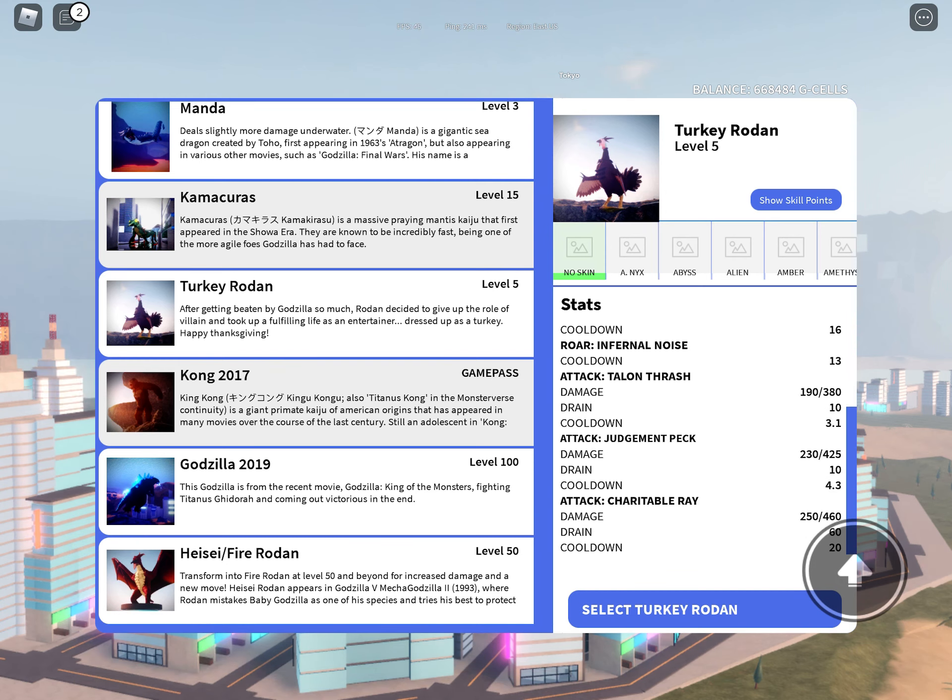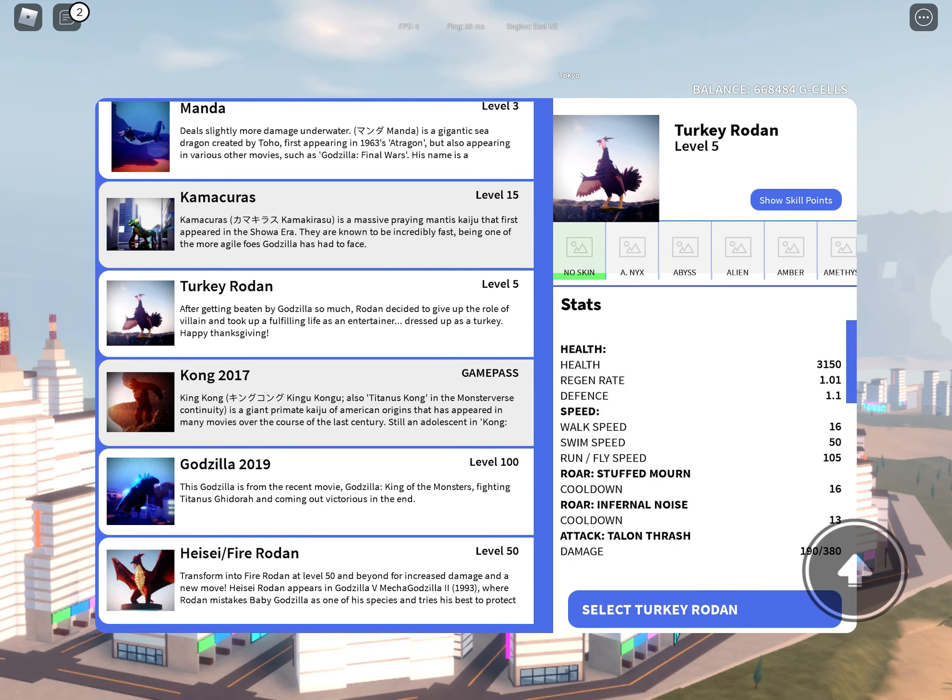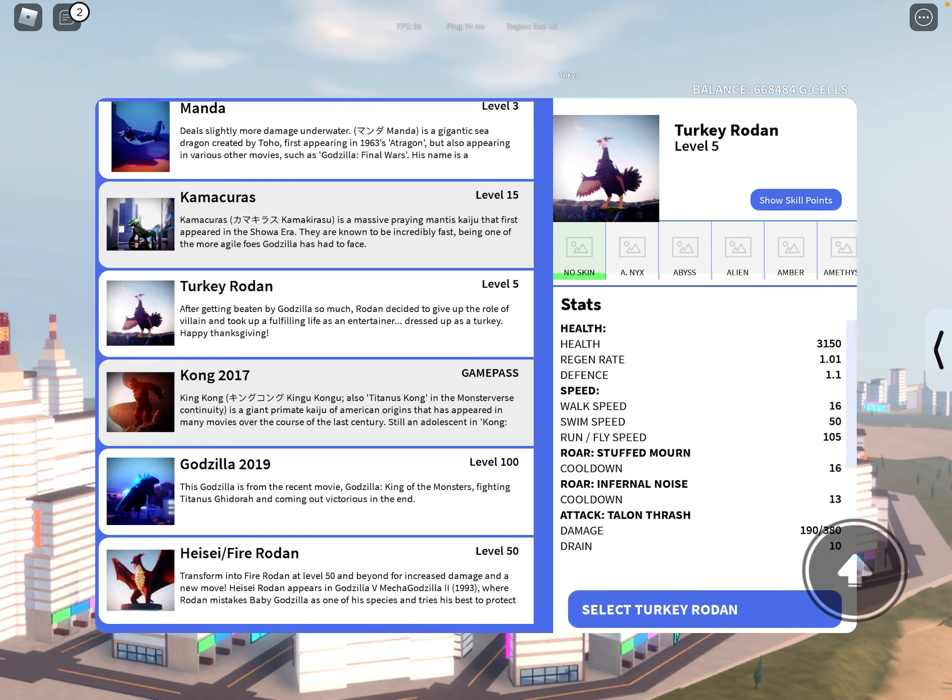First attack is 190 to 380. Second attack is 230 to 425. They both have a drain of 10 and the cooldowns are pretty bad. Third attack is 250 to 460. That's all for this one, see you in the next one.